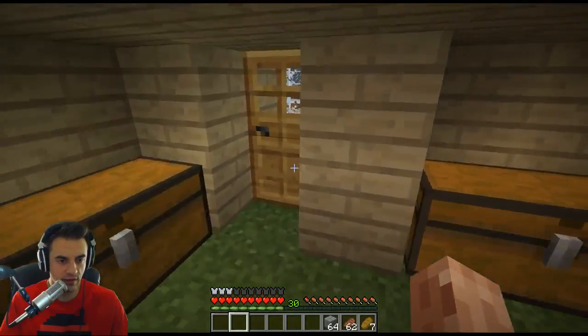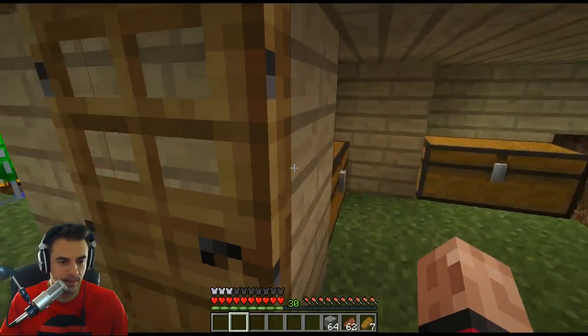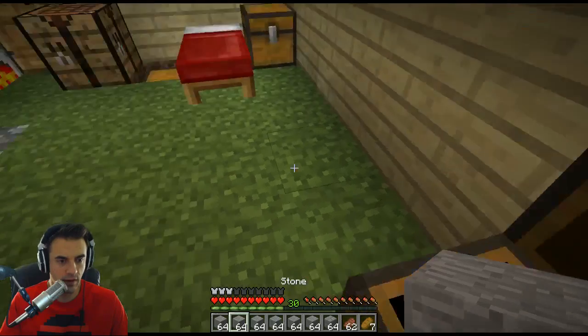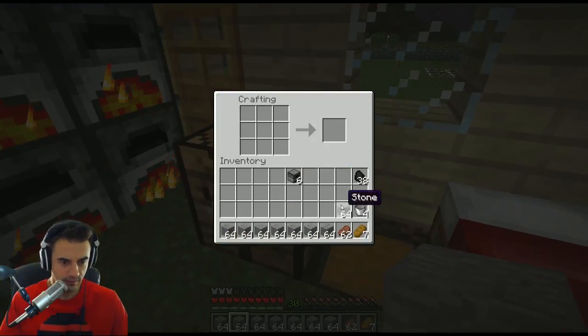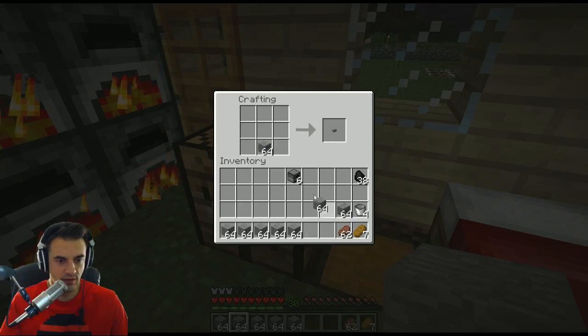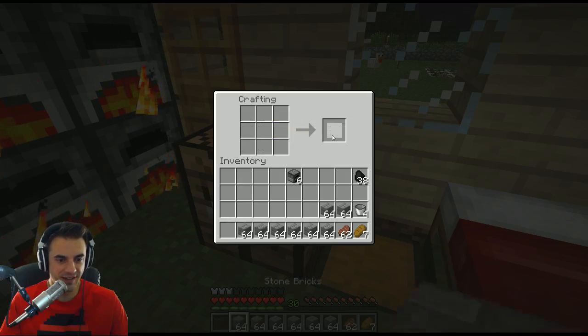We're definitely going to be building the manor out of stone bricks. Let's work all these down to some stone bricks. There we go — this is the beginning right here. Actually, why don't we just stack them like that? How's that for some ingenuity? We're learning here. That should be plenty of stone brick to start — maybe a little too much, but hey, at least we got it.